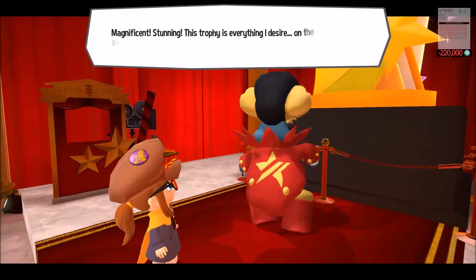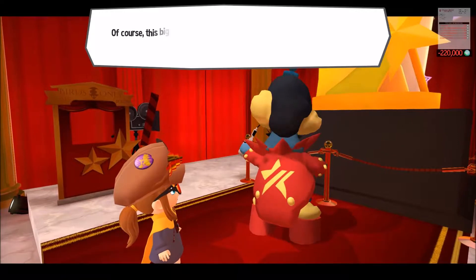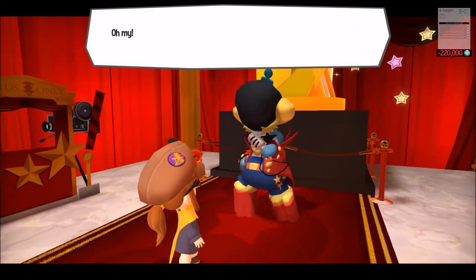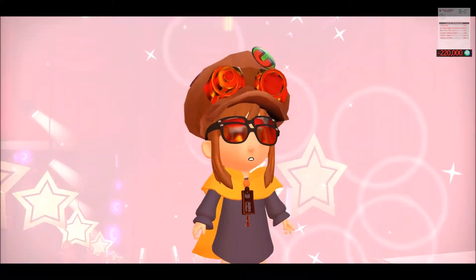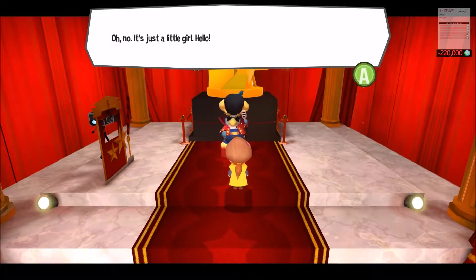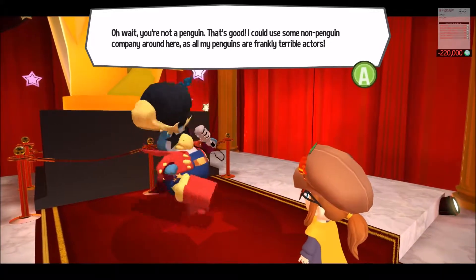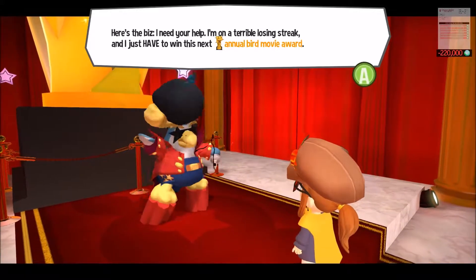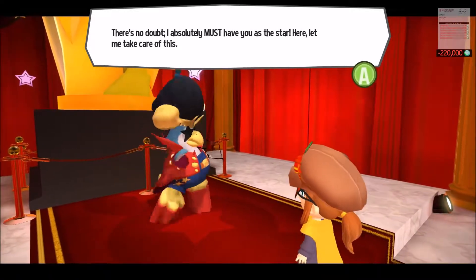'Magnificent. Stunning. This trophy is everything I desire, on the shelf in my living room. Of course, this big trophy is just a plastic replica — the actual trophy is really tiny. Oh my, what is that I see? Is it true inner beauty? An innocent soul with a heart of gold?' Okay, he seems to like me — maybe a bit much. 'No, no, it's just a little girl. Hello. Oh wait, you're not a penguin — that's good. I could use some non-penguin company around here, as all my penguins are frankly terrible actors. Here's the biz — I need your help. I'm on a terrible losing streak and I just have to win this next annual bird movie award. I absolutely must have you as the star. Let me take care of this.'